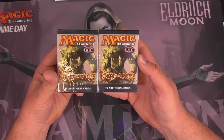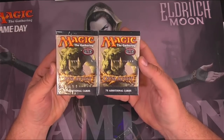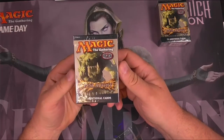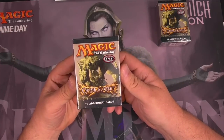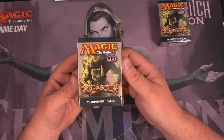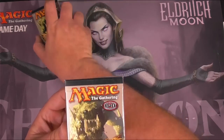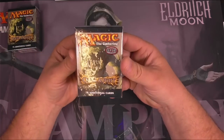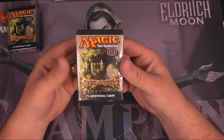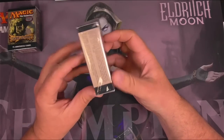I haven't fully decided if I'm going to open both of these. I'm going to open one — it's going to be this one. And if I am unsatisfied with what I get, I may try to double or nothing the other one. If I do really good, I'll probably just leave the other one. So come with me on this journey and see where it leads us. What would we want? Well, we would want foil fetch lands. That's what we would really want here for sure. So let's go take a look at the packaging.